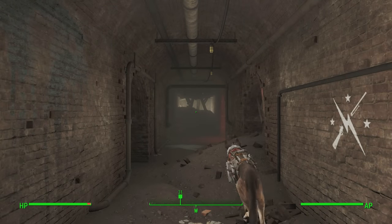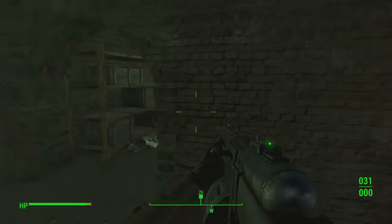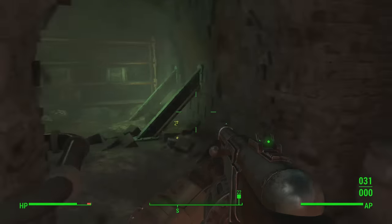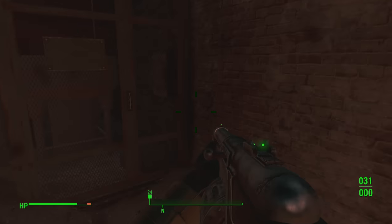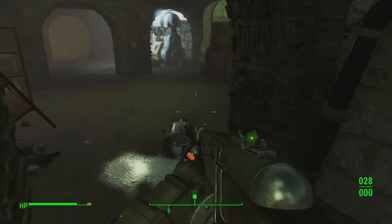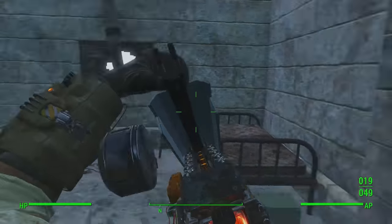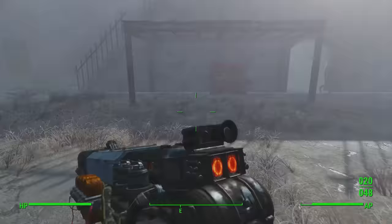Welcome back to another video. Today we're looking at five awesome pieces of unique armor and clothing that you can find around the wasteland in Fallout 4. This compilation isn't going to be based around power armor, and it's not going to cover armor purchased from traders — I'll save that for a different video. This one focuses on unique armor and clothing found around the wasteland and through certain side missions.